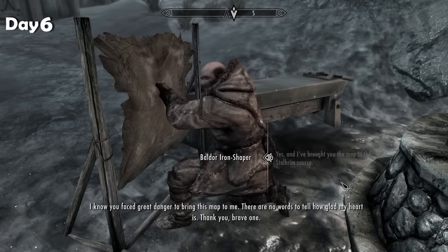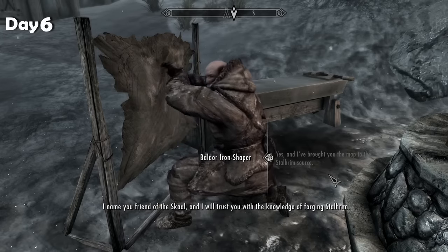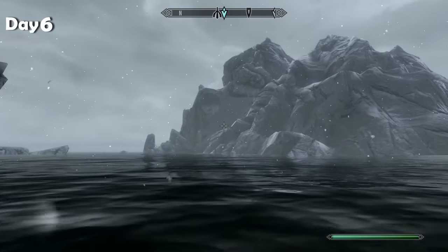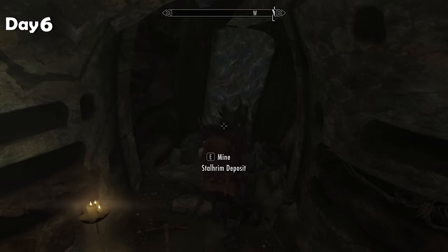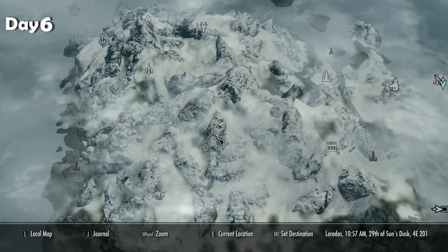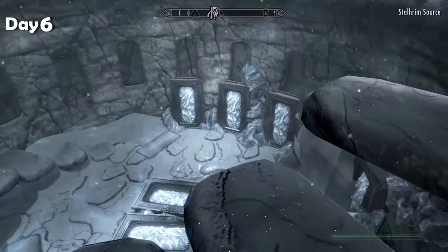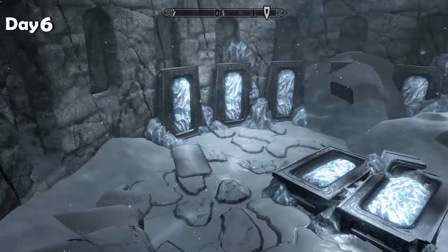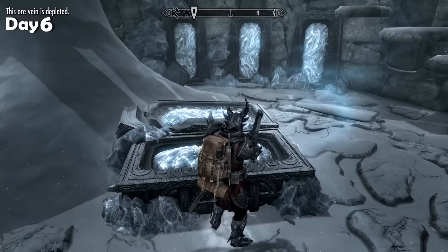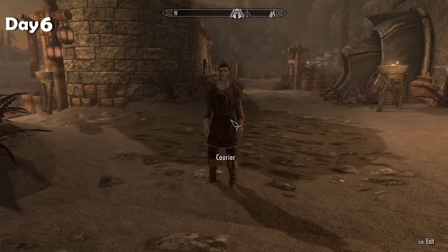I found some more Stalhrim around the corner and mined it up — you can find a lot of it around the island, you don't just have to buy it. The blacksmith is back home and trusts me with the knowledge to craft Stalhrim gear myself, but I still don't have enough. I went to an island to the right of the village where there's a dungeon with a few deposits. Still not enough. So I checked the Stalhrim source on the map — I hit the jackpot. There are ten deposits that give three pieces each, so we'll have thirty Stalhrim from this place.